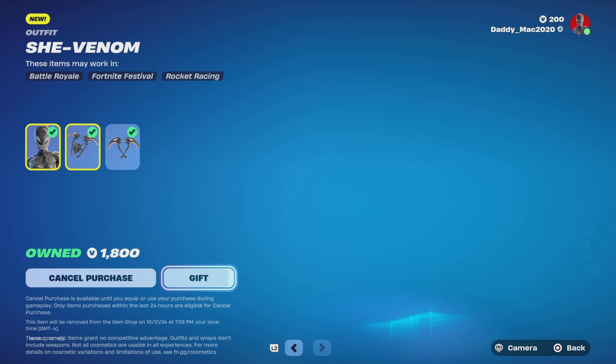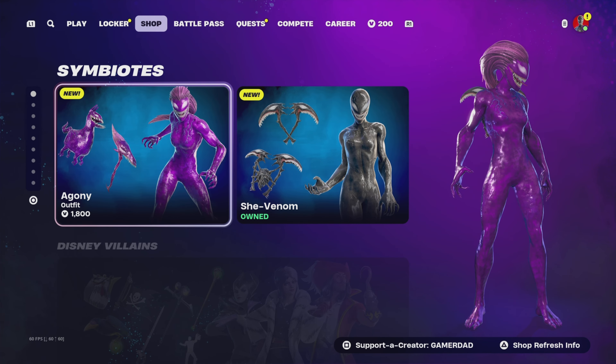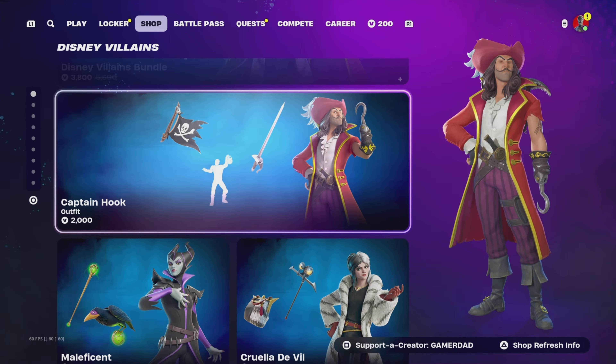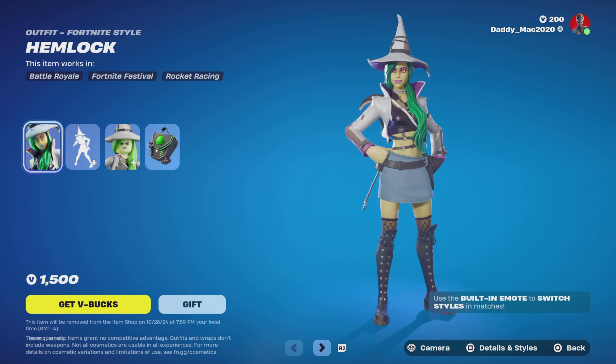Just get that equipped there. So yeah, it's a pretty cool looking outfit. You also get the Agony outfit, which comes with the back bling there. Below this we've still got the Disney Villains. We've also got the Hemlock outfit added to the item shop this evening.